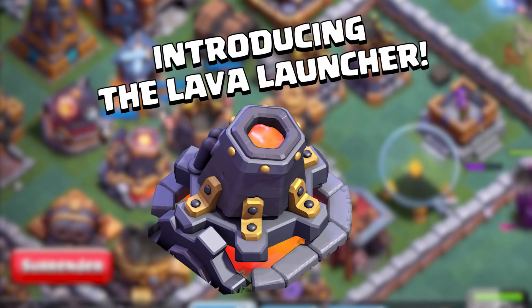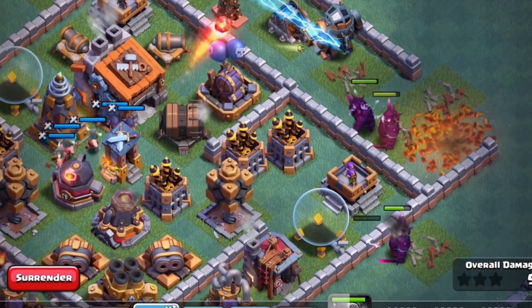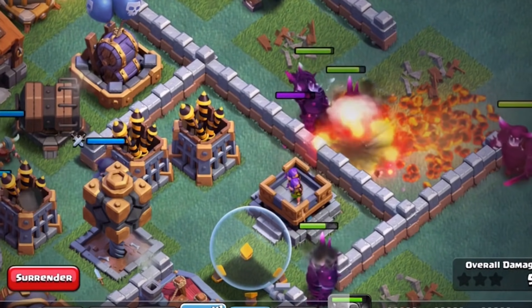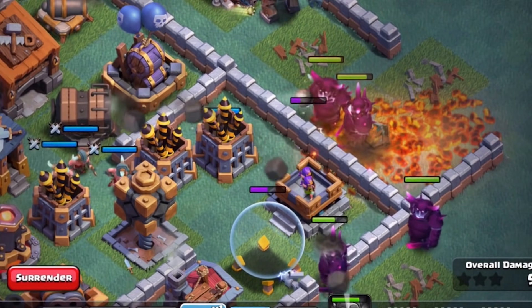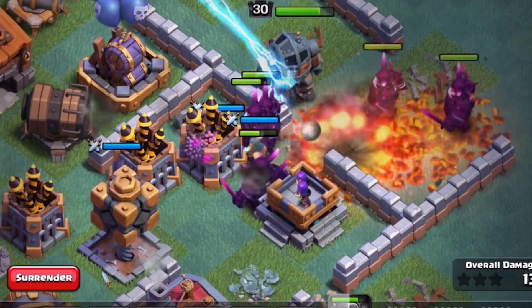We also have a new defense called the Lava Launcher. It's a very long-range defense that hurls globs of molten rock and sets the ground on fire. It creates a patch of damage — or damage over time — so that as troops run over it, they will take damage for a certain determined length of time.